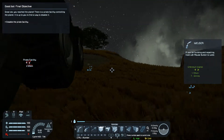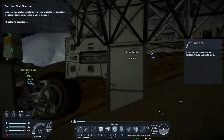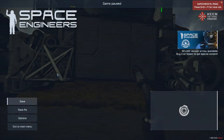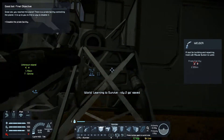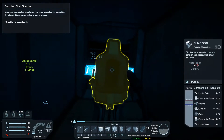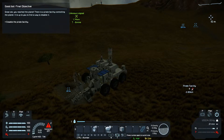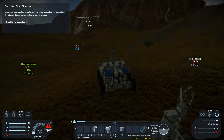So all we gotta do now is hop in and start going again. I didn't manage to get any hydrogen, but that's not a big problem. So screw that, let's hop in and let's go. It's night now, but it doesn't matter — disengage brakes, and let's roll.